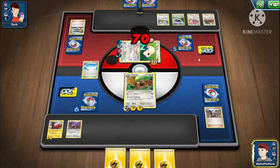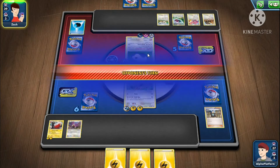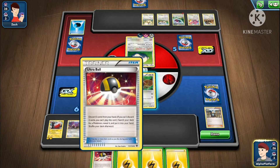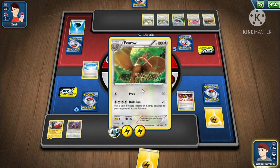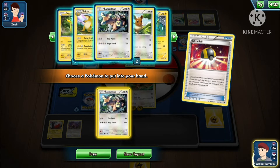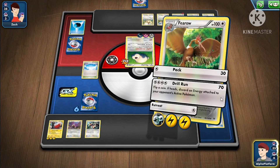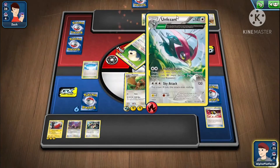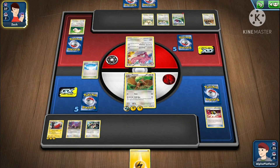This deck plays like Zack's deck. We'll get the Zapdos. We'll get the Kangaskhan — even though it needs two Double Colorless Energy, we'll just play it and attack. It doesn't matter if you flip heads or not. Whenever I don't need heads I get heads, whenever I need heads I get it. If you're up against Unfezant — good, they didn't have energy.